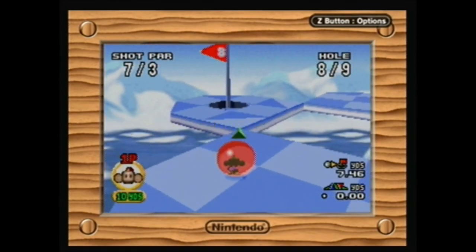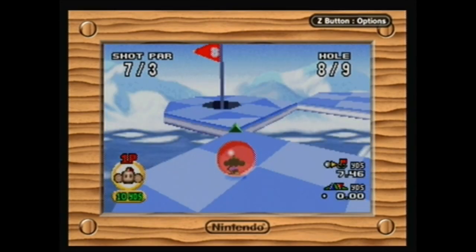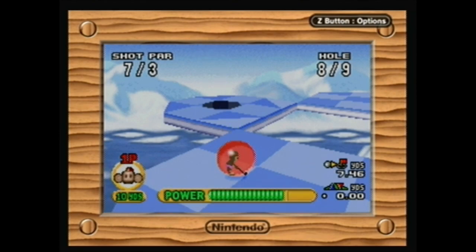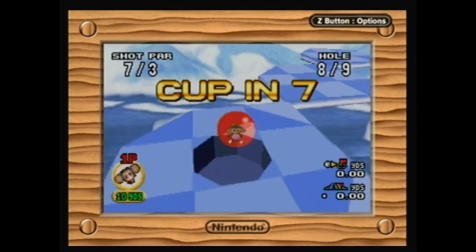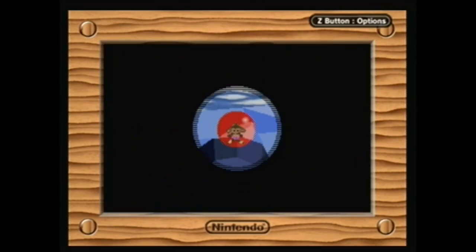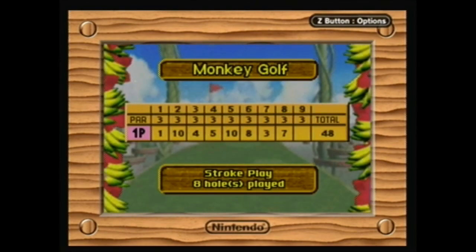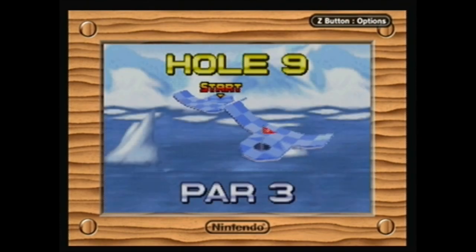I should still be able to get — yeah, it's all connected. It kind of looks like there's a drop-off there, but there isn't one, which is really weird. A cup in seven? Oh no — 48. I don't know if the leaderboard requirement is 50 or not this time, but we might be screwed here.